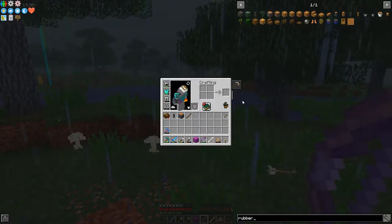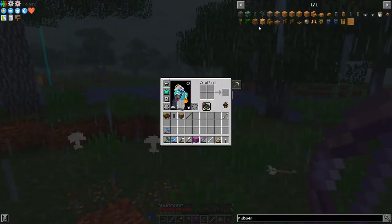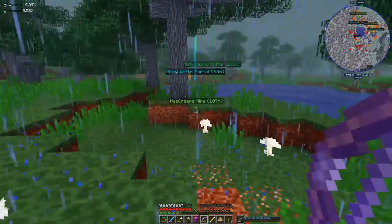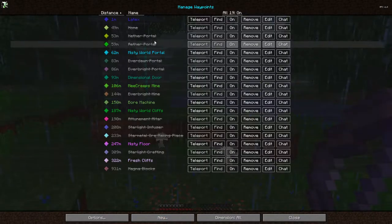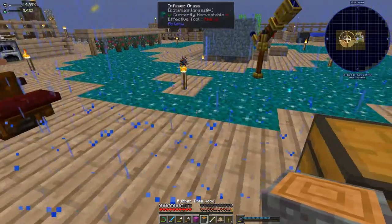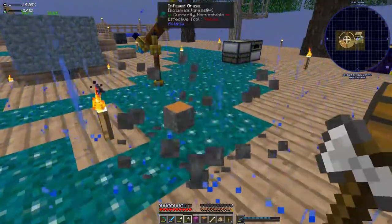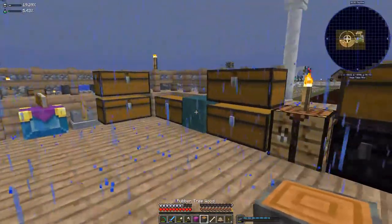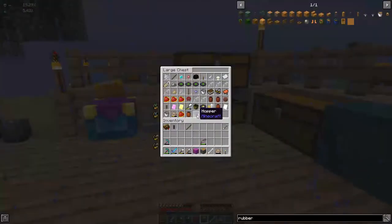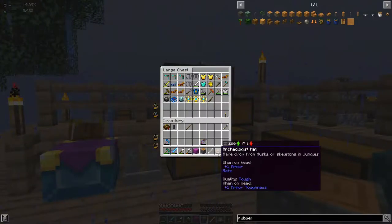I've just been getting rubber tree wood sticks and these branches — no sapling whatsoever. And if you look at the rubber tree saplings, there's no recipe for that either, so I just don't understand why it's not dropping. What I wanted to do was bring some over to my main island and start making some there. I also tried putting down just the wood and then trying the latex on there, but it was too smart — it knew what I was trying to do. So it was not easy to get that latex, but we got it anyways. The problem next is the sulfur, but I'll get that soon.